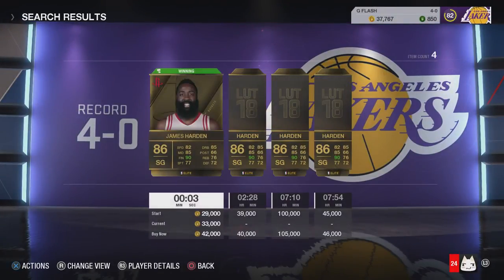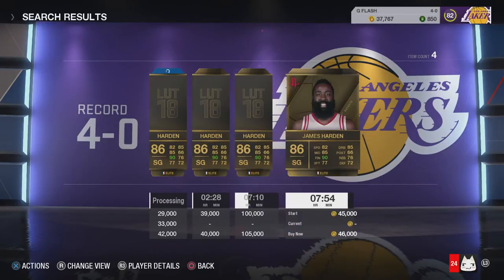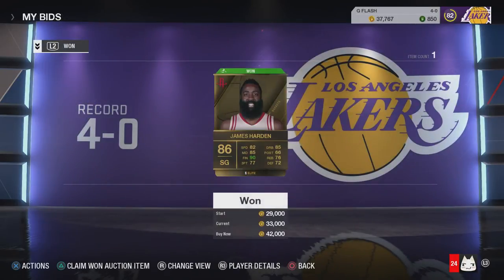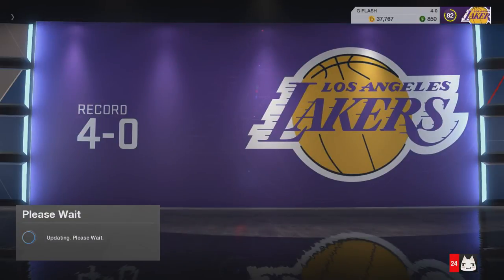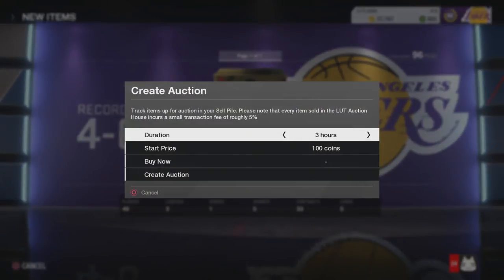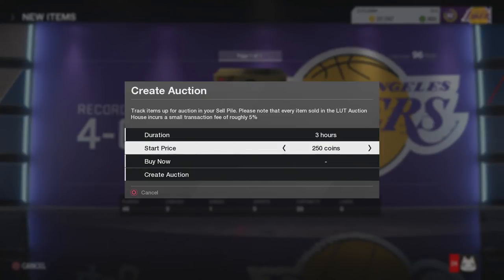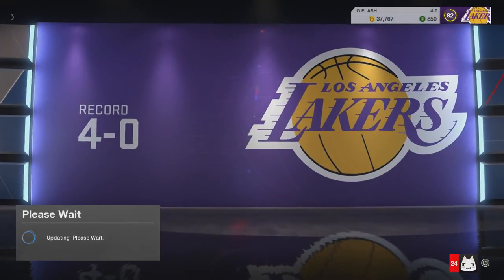My next move was to buy James Harden. At the time James Harden was worth 40 to 50 thousand coins, and I bought him for 33k. My plan was to resell this Harden because I was still looking for more coins and I still had the trial Harden which had five more games left — when you start the game you get James Harden for five games. I didn't want to keep the permanent Harden when I could resell it while it was still worth a lot, so I put it in the market.